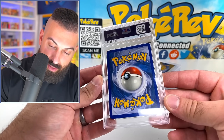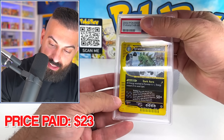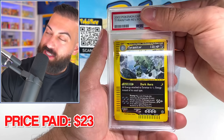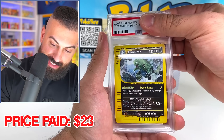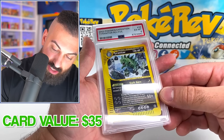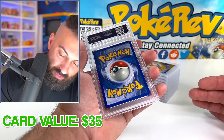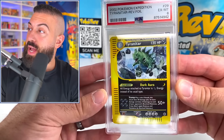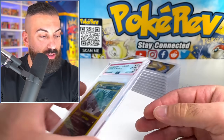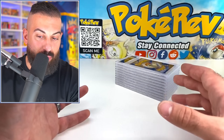Next up, we have the Tyranitar reverse holo from Expedition — very cool card. We spent $23 on this card. It got a PSA 6! This one wasn't too bad overall. It still had a bend or crease, so it had to get a six at best. If that crease wasn't there it might've been a seven or something. The Tyranitar reverse is worth $35 at this grade — still not exactly worth it after grading fees, but still kind of cool. I definitely didn't buy these to try to get better value out of them — it's interesting to see what happens.